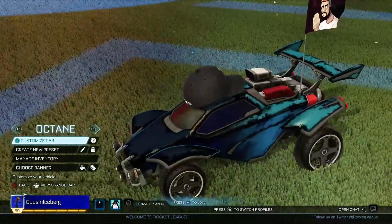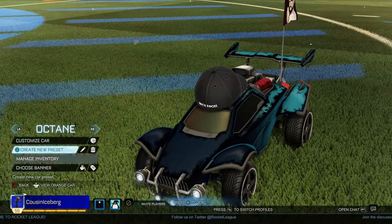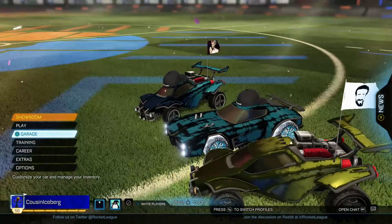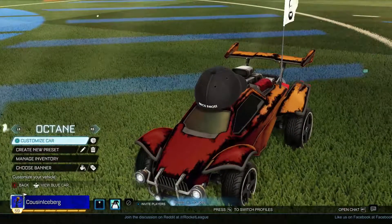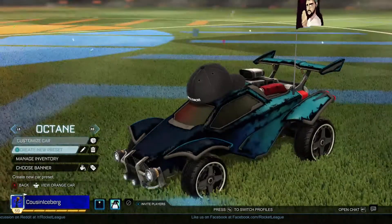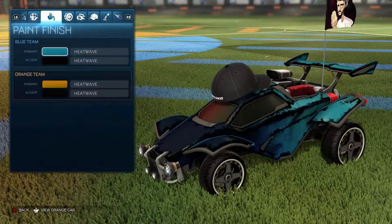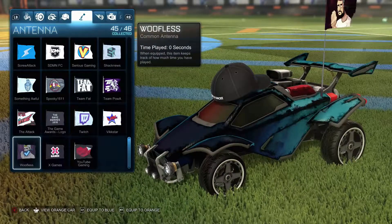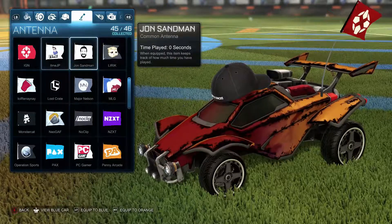There are over 90 free items and all the banners just keep dropping. Let me switch them around — we gotta put John Sandman on blue and Wolfles on orange. Let's run the same color scheme. All right, John Sandman on blue — Wolfles on orange. There we go.